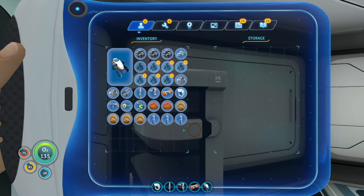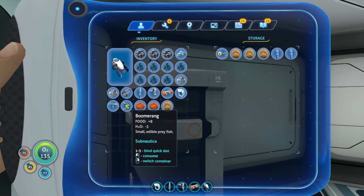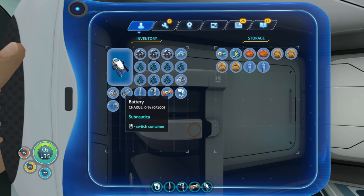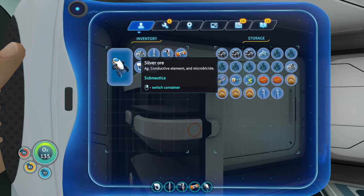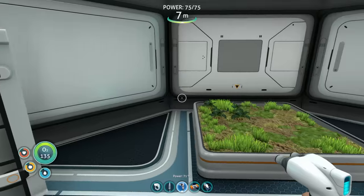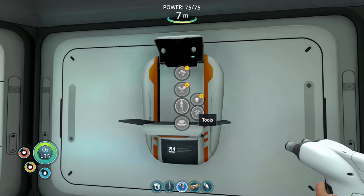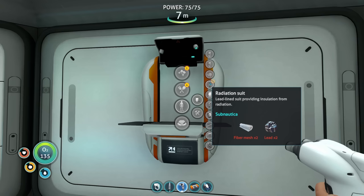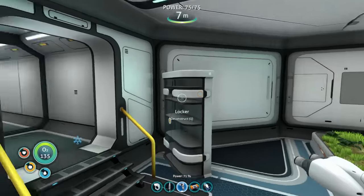Now we can start depositing stuff we don't necessarily need - dead batteries, silver, salt. We'll leave all this in here. I'm going to go out and grab a whole bunch more stuff. I want to build more storages. For the radiation suit we need fiber mesh and lead - we have the two lead, we just need fiber mesh. Let's go get that made right now.